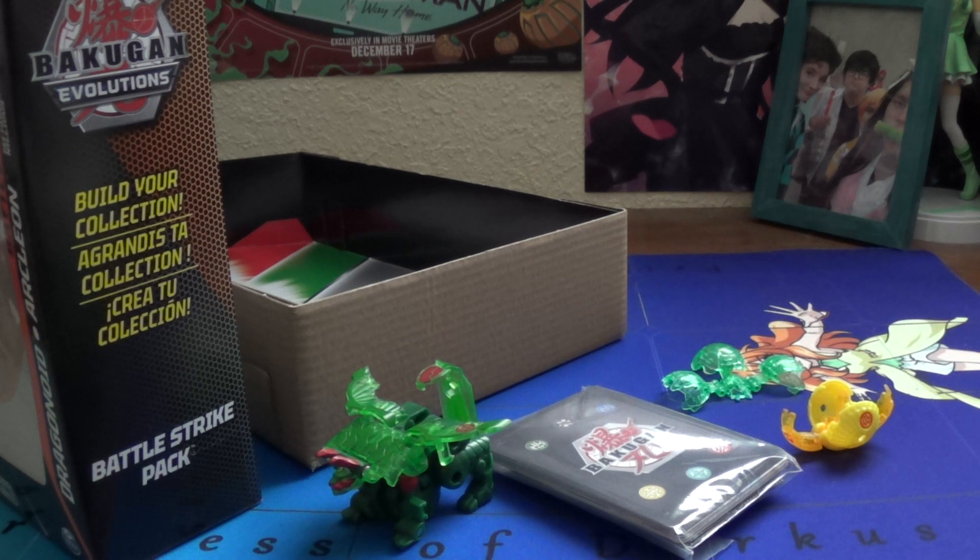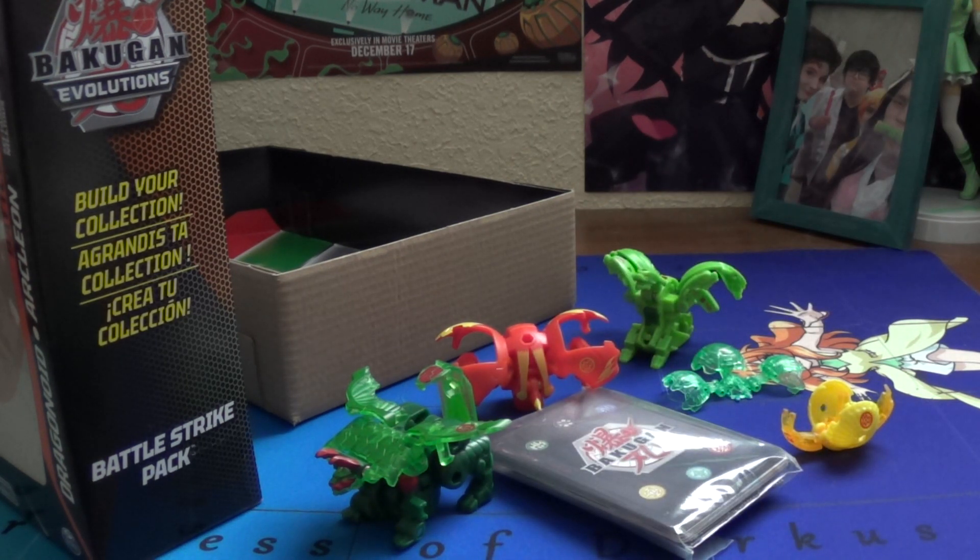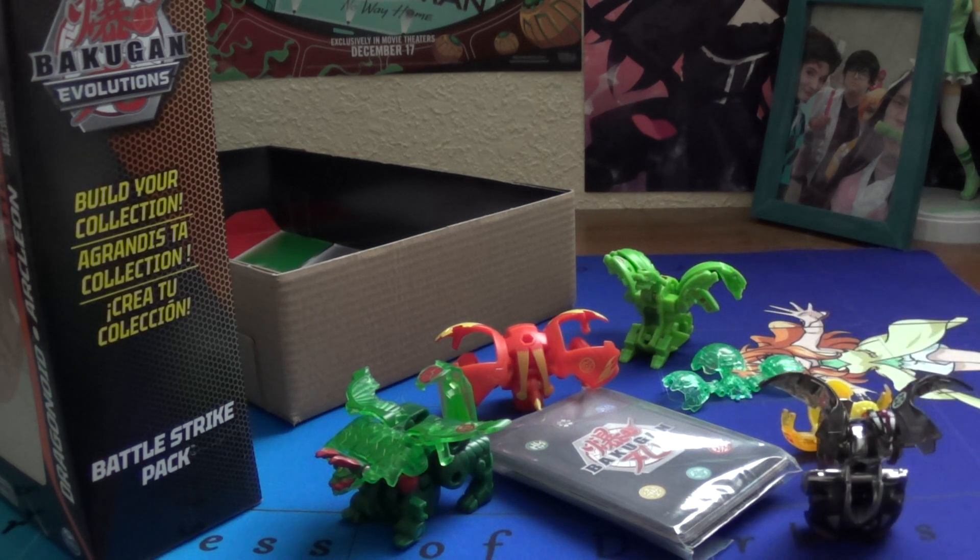Arcleon. I got Sectanoid — a brand new Bakugan. And again, we're reusing Geogon Rising molds for Nilius and Drago. We finally get another Ventus Nilius, but unfortunately it's not a reprint of the Geogon Rising one. Hopefully this Drago closes better than the Ventus one.